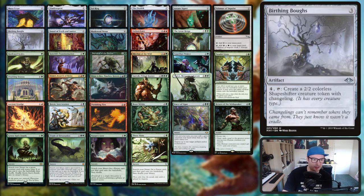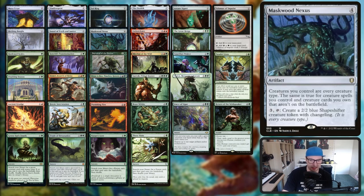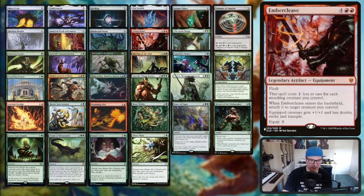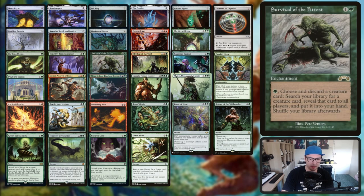Birthing Boughs - you pay four and tap to create a shapeshifter with changeling, so you can trigger your apes with that. Sword of Truth and Justice proliferates. Maskwood Nexus has a similar effect to Birthing Boughs. Embercleave - we're going to be making lots of dudes so this is going to be really sweet, giving something trample and double strike. The Great Henge - we're putting a lot of creatures into play and this will get discounted heavily, and you get an additional counter on each creature as you play them. Really powerful artifacts with this deck.